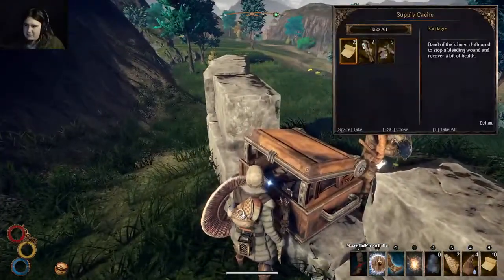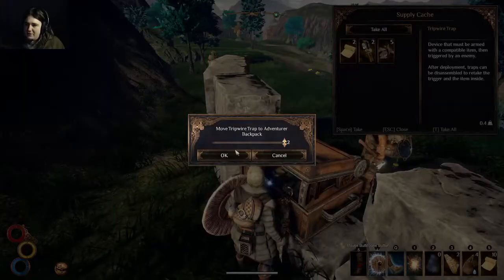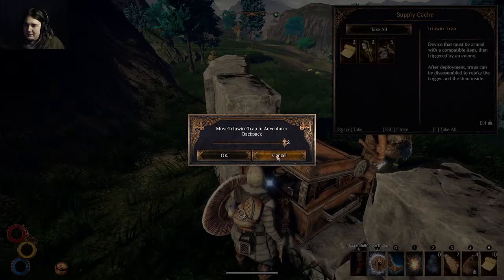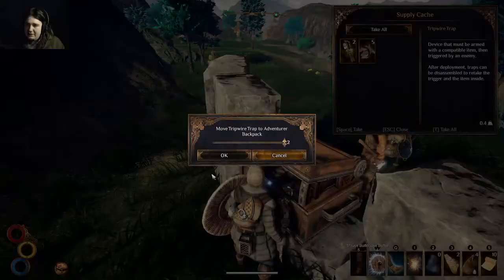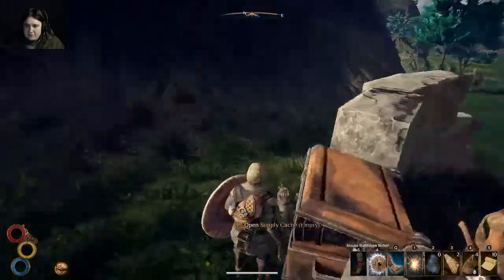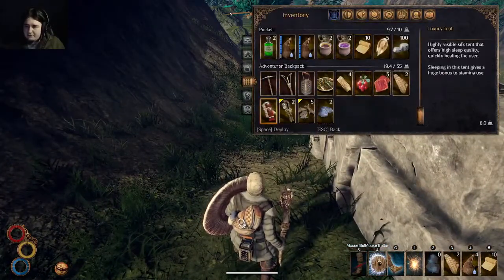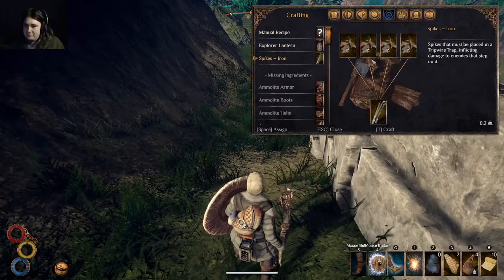What's in there? I'll take these bandages, tripwires, and iron scrap. I can make those tripwires into things if you want — I have the recipe. I'll take the bandages for sure; you can have the rest if you want. No preference. I like setting up booby traps. These are my favorite. I believe allies don't set them off, but if you'd like, I can test them beforehand.